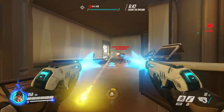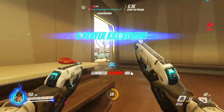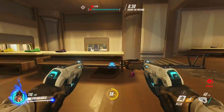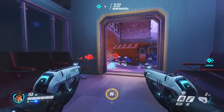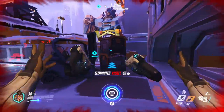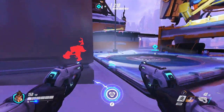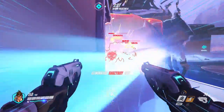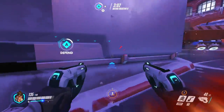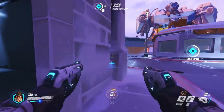Her second ability is even stronger than the first, and it actually takes her back in time. Hit E at any point and Tracer will go back in time to the same place she was around three seconds ago. Not only that, but she'll regain the health and ammo that she had at that point. So imagine you're taking on an enemy and you do half the damage to them, but they almost kill you — you hit E, you'll zip backwards three seconds, regain all that health you lost, and can go back and finish them off. You can also use it to get out of situations where you know you're outmatched, or to set up your ultimate ability, which I'll talk about in a second.